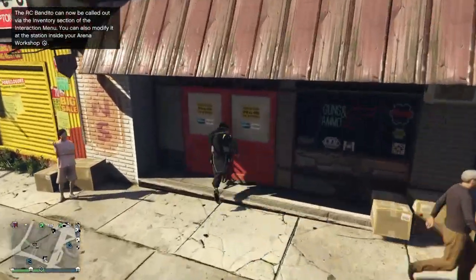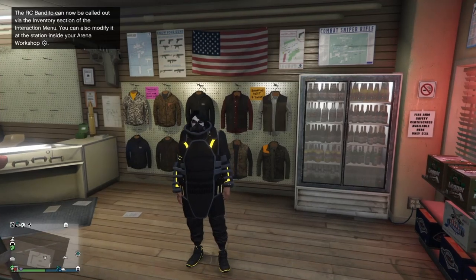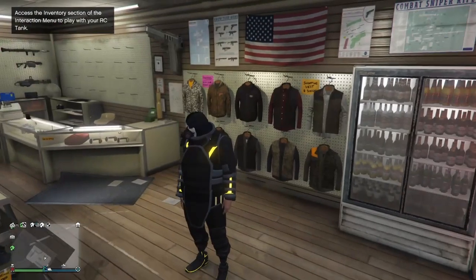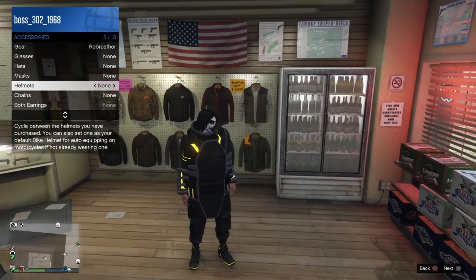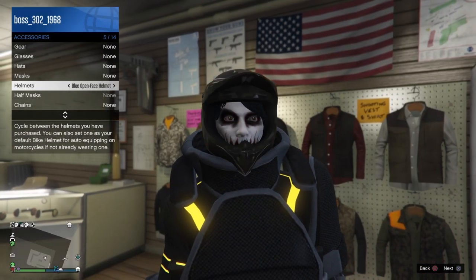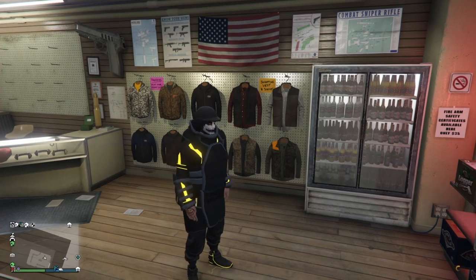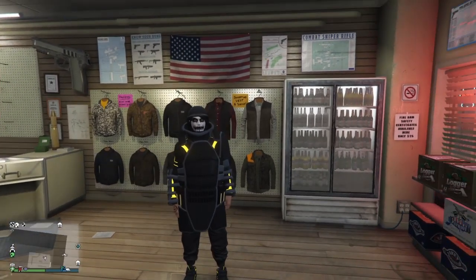When you spawn back in, you should have this outfit with whatever joggers you picked — I went with the black ones — along with the yellow Tron shoes and the yellow juggernaut top. If you want to finish the look, just put on a bulletproof helmet and you're done. Hope you guys liked today's video — this has been Fronzie, peace.